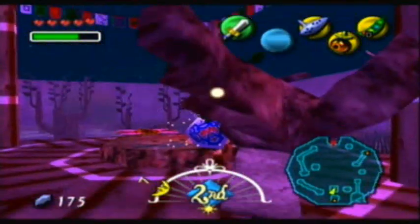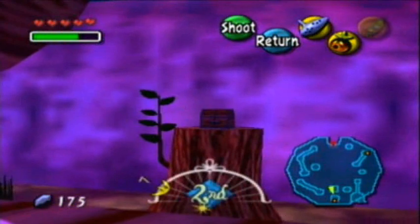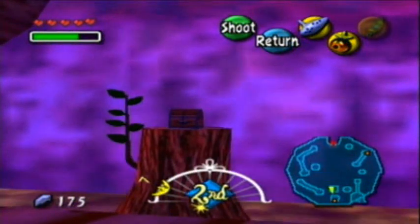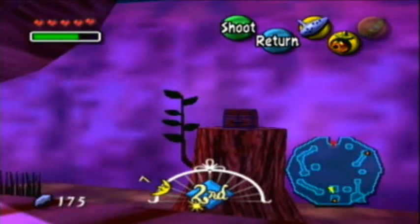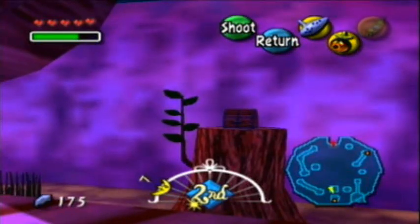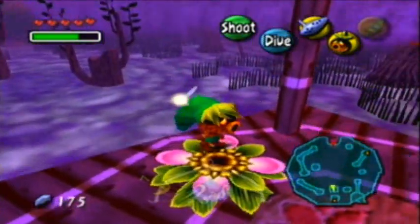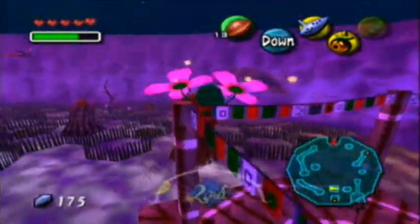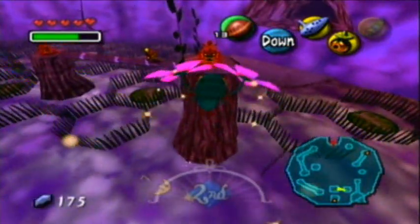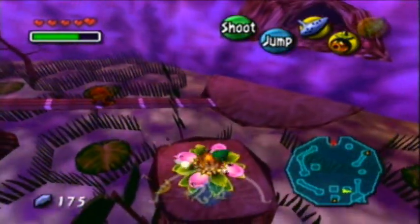A random fairy comes out of nowhere and heals me — that's lovely. There's a chest over there, and I know it's going to bug me because I'm OCD. It contains five rupees over there and it's going to bug me to see that on the map just lingering down there. But it's not worth it to fly over there, especially since there's no way back other than warping to this stone bird. We'll fly over here and take on the deku scrub that almost knocked me out of the air into the water, which would have been really annoying.